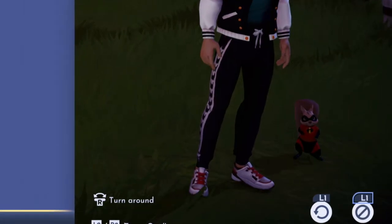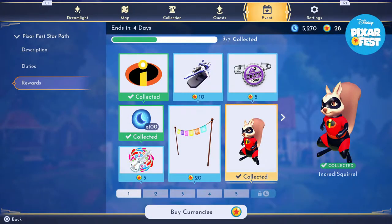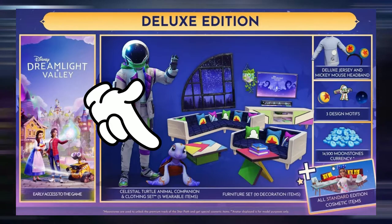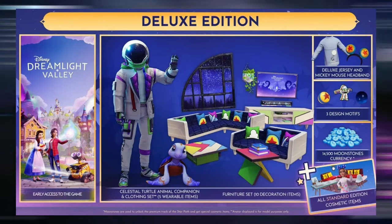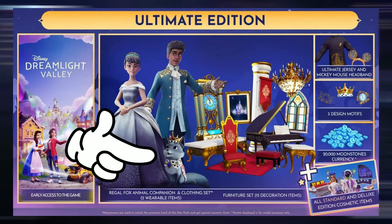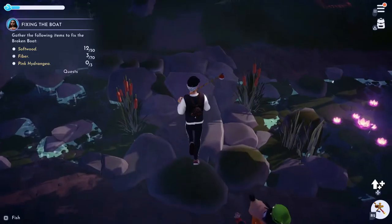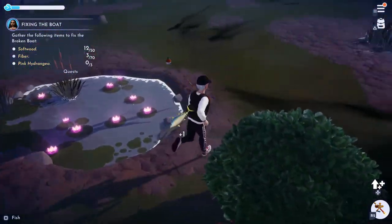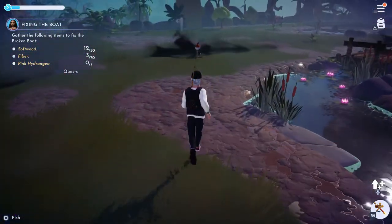For example, the Incredibles squirrel can only be acquired by redeeming it from the Pixar Fest event. So if you missed this one out, you may not have the chance to get it anymore until they reintroduce it in the near future. Another example is the celestial turtle which can only be obtained by purchasing the deluxe edition of the game, and the real fox which can only be obtained by getting the ultimate edition of the game. More of these special pets will definitely be introduced in the near future so do keep a look out for that if you love gathering them.